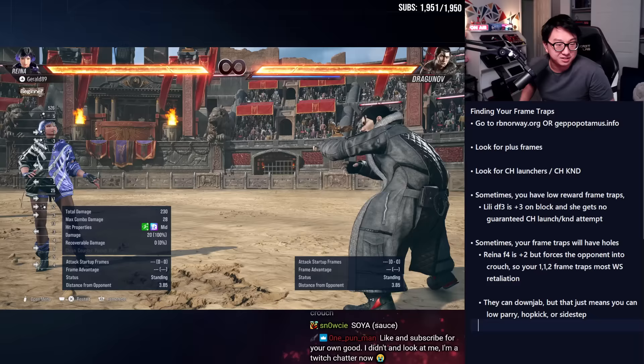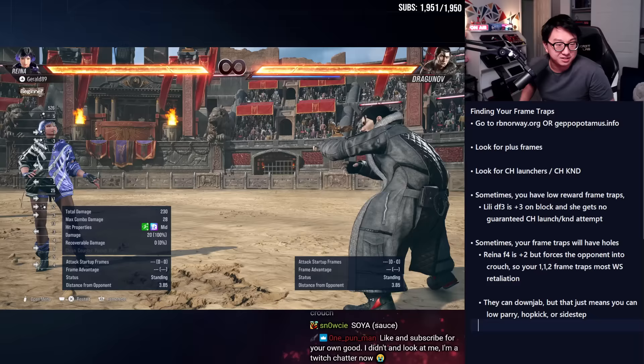Usually there's other counterplay like sidesteps. If you can't sidestep in a particular situation, it's a bit tough, but most while-standing moves will give you some counterplay. Here you'd sidewalk left and whiff-punish. If they do a down jab at 10 frames, the 1-1 doesn't really work if they're ducking underneath — but you have sidesteps, down-forward two, one launch, or a hop kick that jumps over it. You can also backdash and whiff-punish. Just because your frame trap isn't perfect doesn't mean it's the end of the world. You probably have advantage that the designers understood you have — it's just up to you to find it, or watch better players and they'll help you find it out.